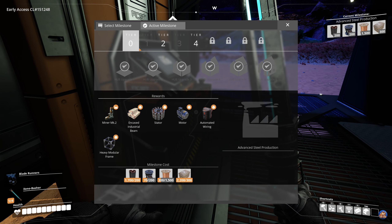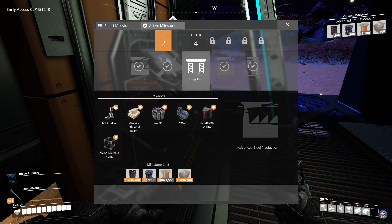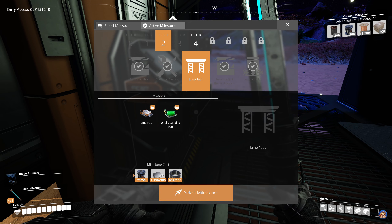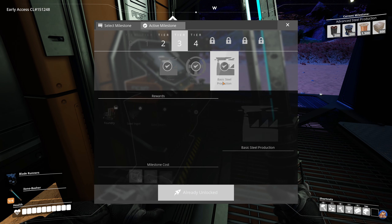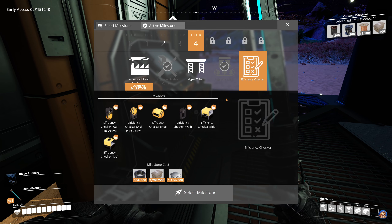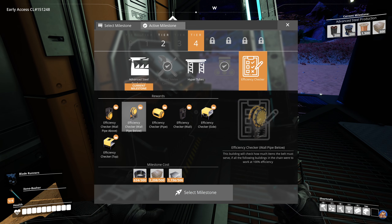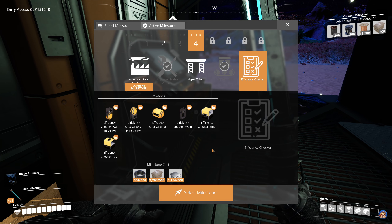I've opened all the tier 0 and tier 1 milestones, skipping the jump pads for now. All of tier 3 is open, and in tier 4 I'm set to open advanced steel production next stream, then the efficiency checker mod - which I've promised to show on stream - and I'll show that to you guys as well.